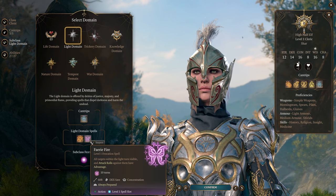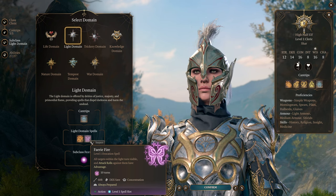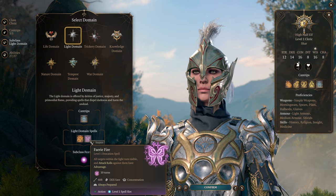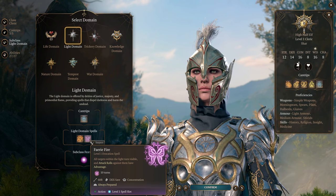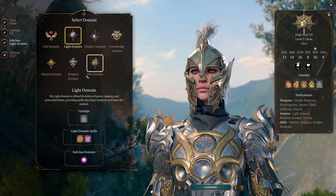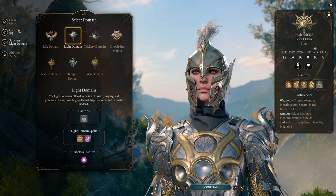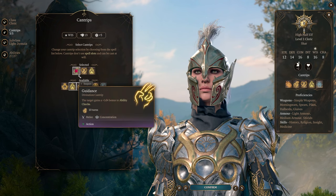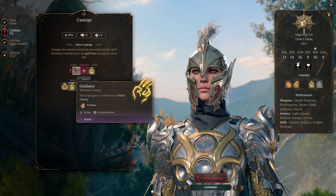At level one, Light Domain gives you Faerie Fire, which is an excellent supporting spell — giving all allies advantage on their attacks is very powerful. The enemies do have to fail the save, but Faerie Fire also lets you break invisibility on enemies, which is extremely valuable throughout the entire game. For cantrips, we take Guidance — it's the best spell in the game — and for a support character it makes a lot of sense.